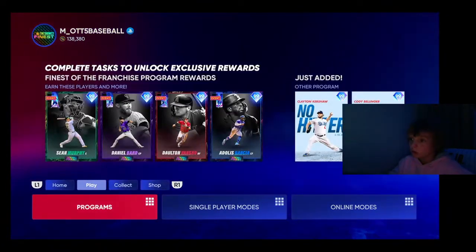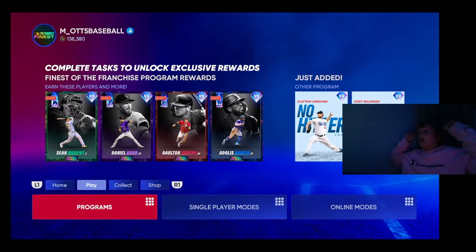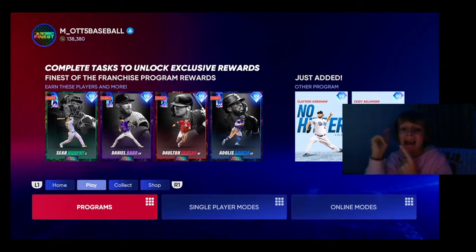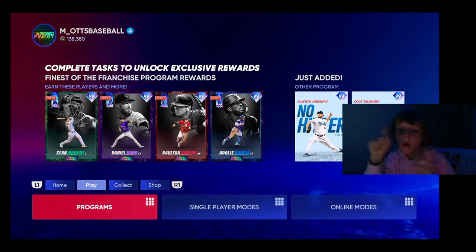But that's the new programs. Thank you guys for watching. Make sure you go unlock these cards as soon as possible — they're going to be in-game players. That 99 Clayton Kershaw and that 99 Cody Bellinger. Peace.